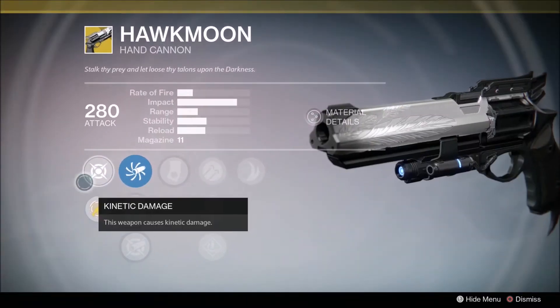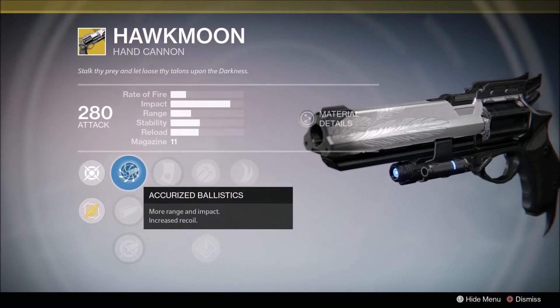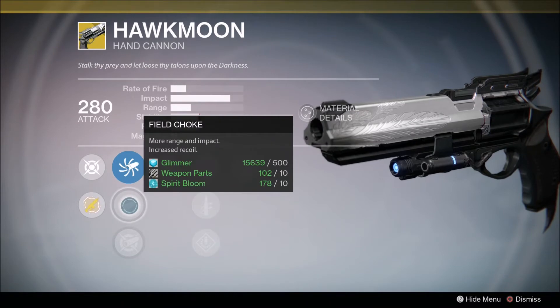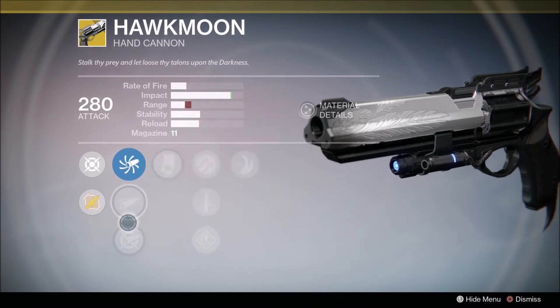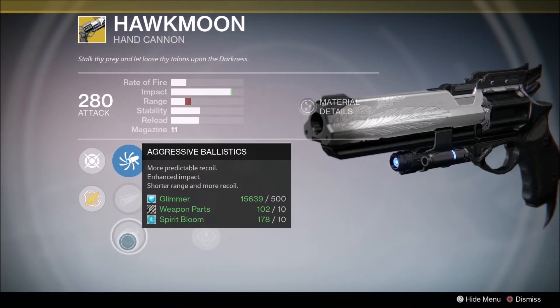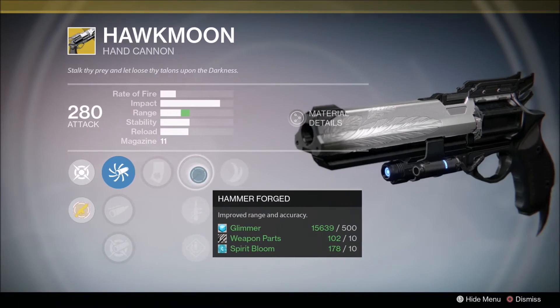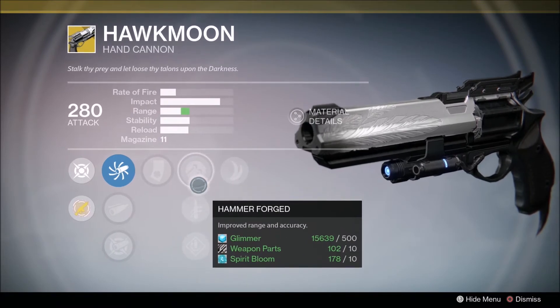Now we've got the Hawkmoon, which is a very, very good hand cannon. Accurized Ballistics gives more range and impact. Field Choke gives more range and impact with increased recoil. Aggressive Ballistics gives more recoil, enhanced impact, and shorter range.